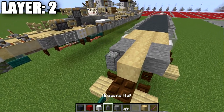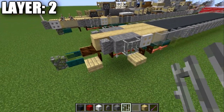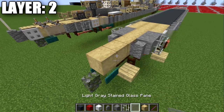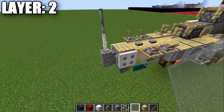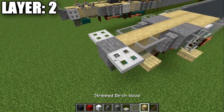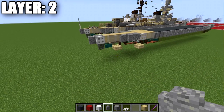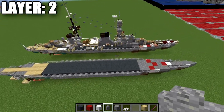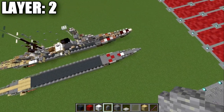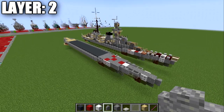Place another stripped birch wood block with an andesite wall to both sides, then two iron bars on each side to finish off the sides. Place two more stripped birch wood blocks down the center, light gray stained glass panes to the sides, and on the very end place a stone block flanked with iron trapdoors on both sides — use the debug stick to close those — and an andesite wall on the very end. That wraps up layer two.